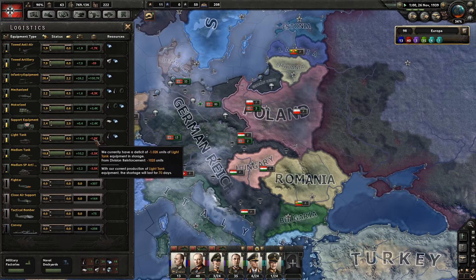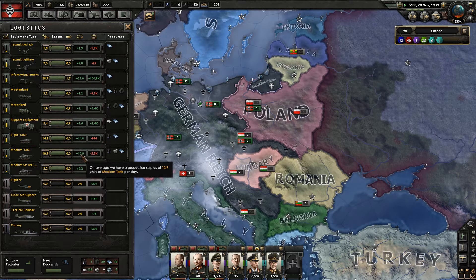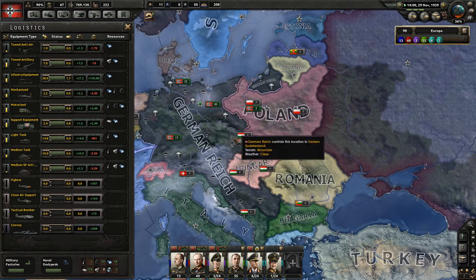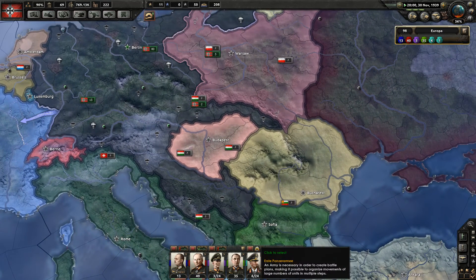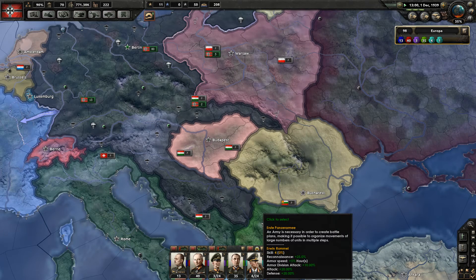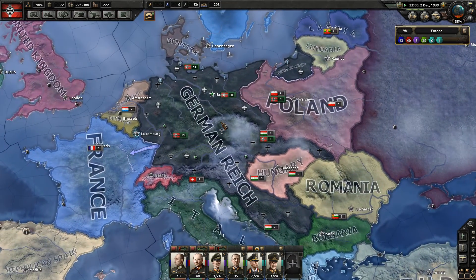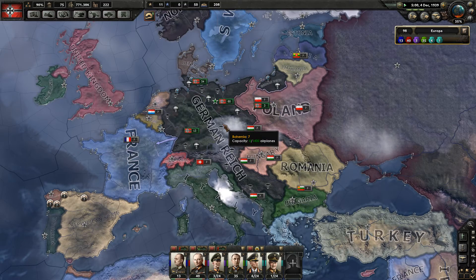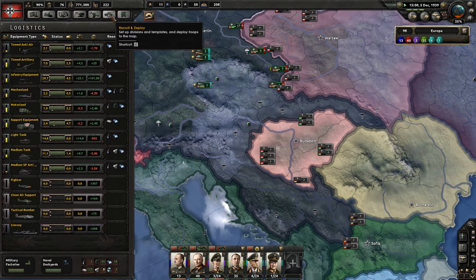We're pretty good on light tanks by now — 70 days to clear the shortage, pumping out 15 per day. Also 10 medium tanks per day — it's going to take a while to produce 5,000 tanks nonetheless. We're trying to produce 69 Panzer divisions so we can have three Panzer armies, which should be enough to take on basically anything by land. The Soviet Union has a huge number of divisions but quality troops are what we need, not quantity.